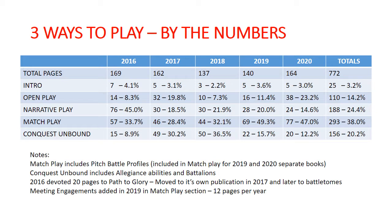The main way that I was analyzing how these books were comprised was looking at how many pages are dedicated to different things. Over the course of the five General's Handbooks, we have ranged from 137 pages to 169 pages, and we've had a total of 772 pages published. In 2019 and 2020, we had a supplemental Pitch Battle Profile pamphlet, and I rolled that into the total page number for consistency's sake, since that was really included in the previous three General's Handbooks in the body of the book.